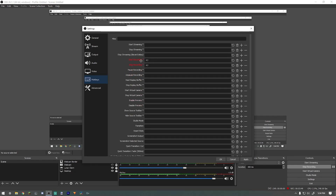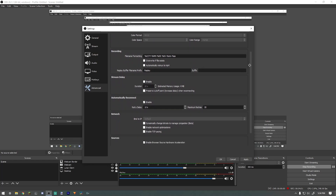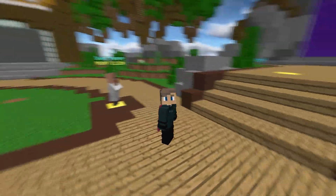My hotkeys: start recording and stop recording is F7 because it's easily accessible. Here is my advanced tab — I'll let you see all this stuff and you can copy it down if you want. That's it for my OBS settings.